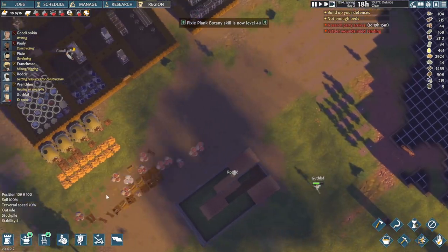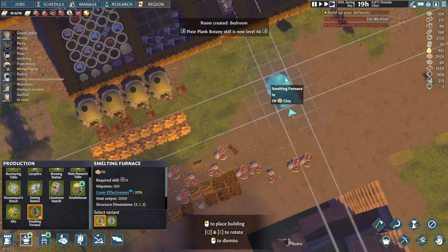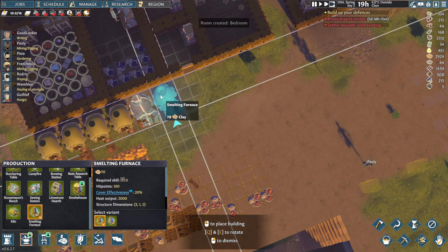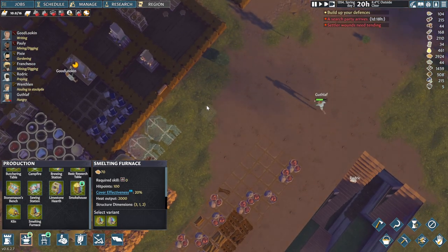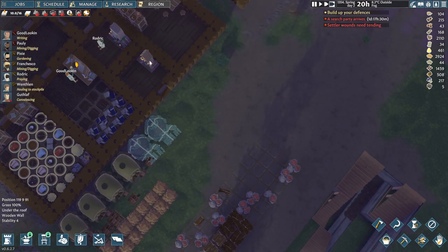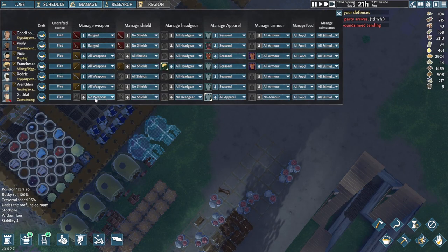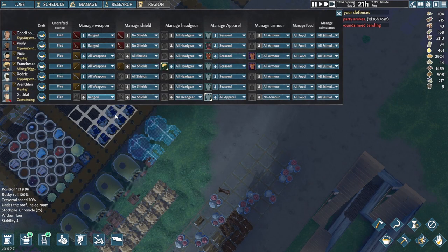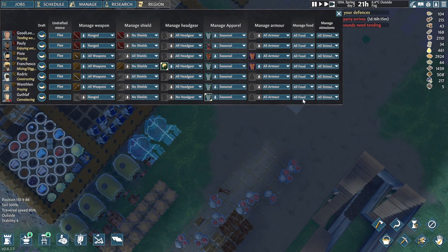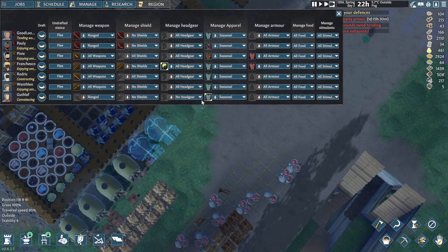Now let's put down one of those smelting furnaces. We don't need that one tile cap, so we'll do two — I guess two should be enough. The search body is gonna arrive in about two days, but that's okay. Maybe you could be a marksman — let's give you a ranged weapon. We'll do seasonal, all armor. I will definitely have to start building or making some armor as well.